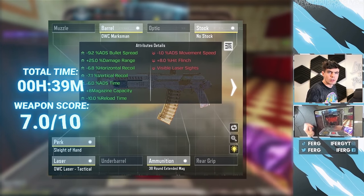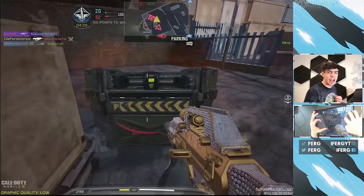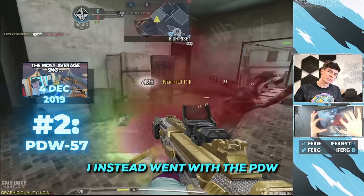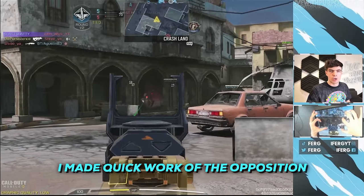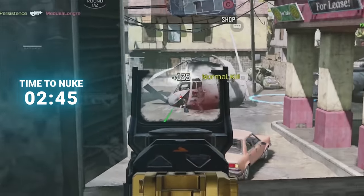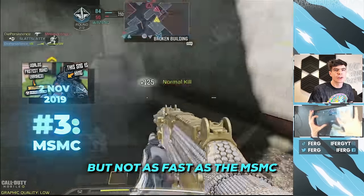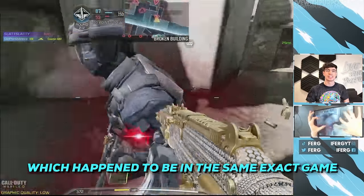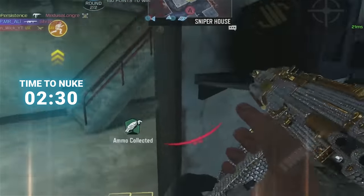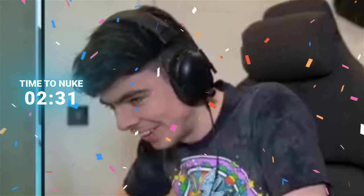I decided to scrap the chronological order, as using the Chikam as my second submachine gun would make me want to die inside this early on — literal piece of trash gun. I instead went with the PDW, building it like an assault rifle, and made quick work of the opposition. Got it! Nice!